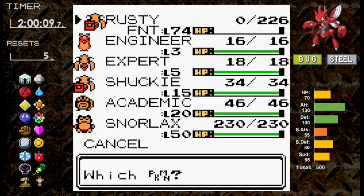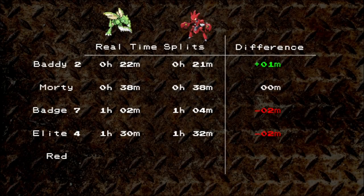It's also important to note we were outsped without Agility. In terms of final statistics, Scizor finishes the game at level 69 with a real time of 2 hours flat.